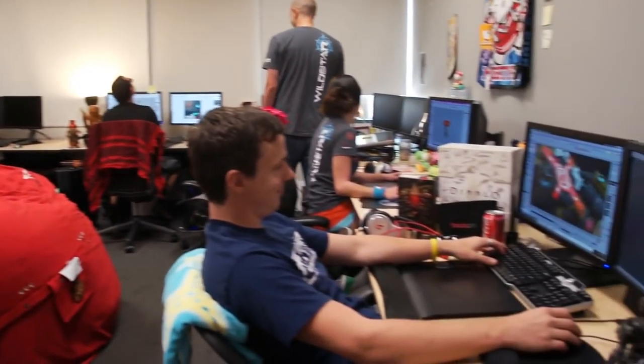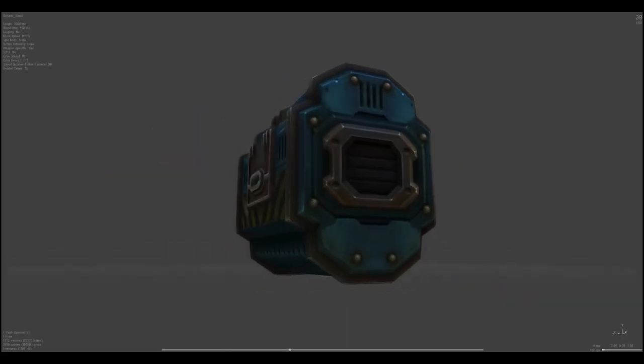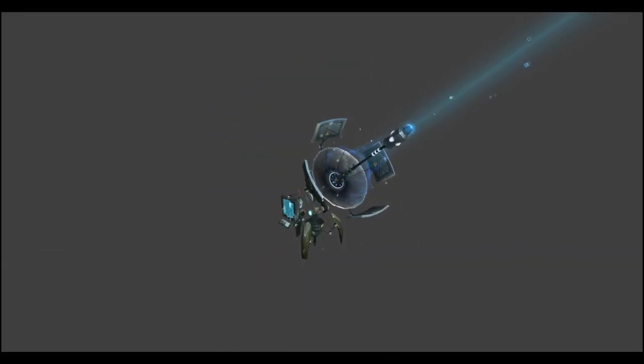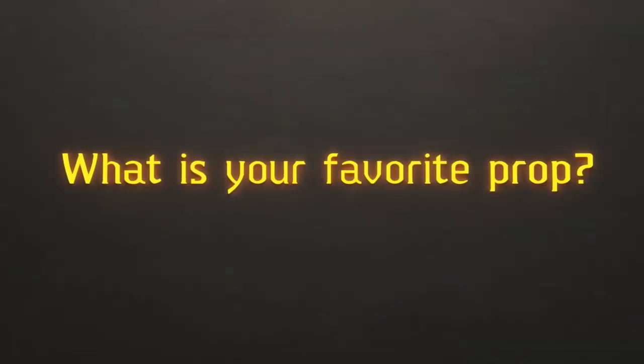Today we're going to show you the prop team here at Carbine Studios. We make all the constructed props for the game. My name is John Jelnick, I'm the lead prop artist here at Carbine Studios. What we do in this room is we get to make all the constructed props for the game — anything from ships to crates to shield generators or satellite dishes. We get to do a wide range of props here, which is really exciting and fun.